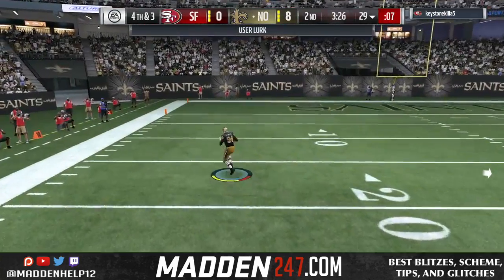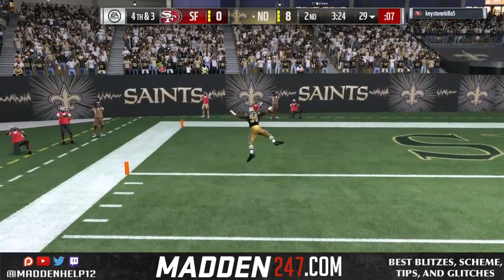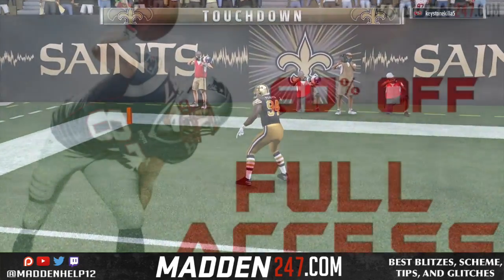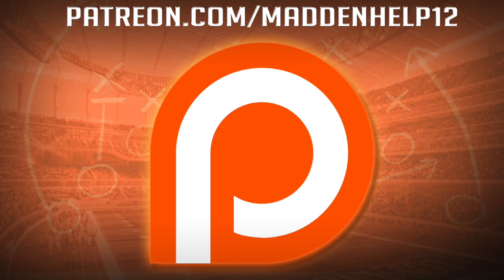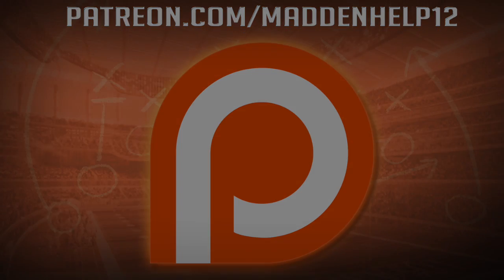That is how you want to user — take away three routes with one player. You want to make sure that's where you want to get your user-level skill to be. I hope you enjoy this video on how to user properly. If you did, please be sure to leave a like, comment, share, and subscribe to the YouTube channel for more great content. Be sure to check out madden247.com, and if you'd like to become a patron for the best weekly tips, schemes, and blitzes, head on over to the link and become a patron today.